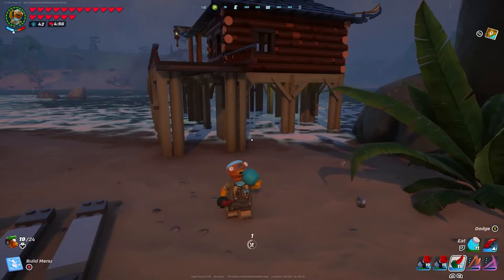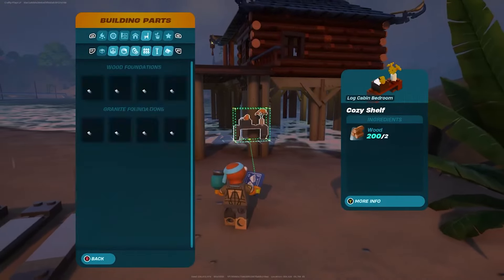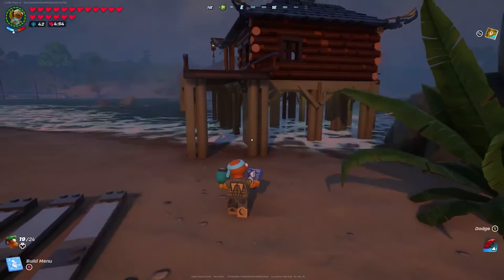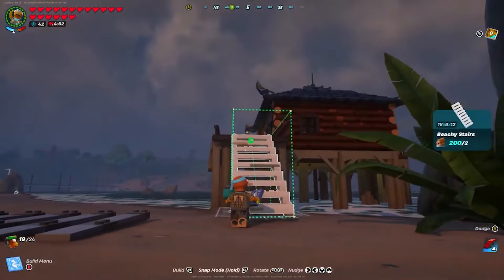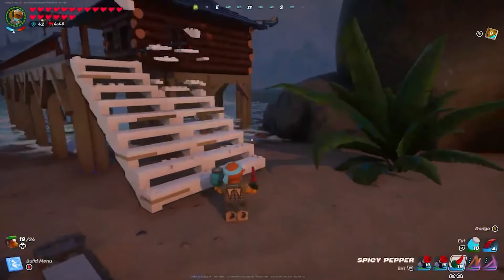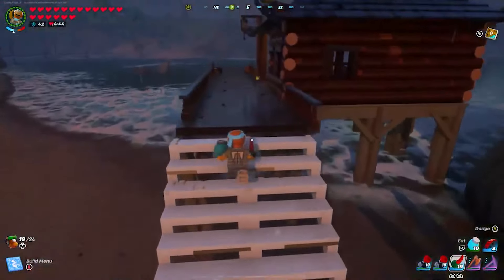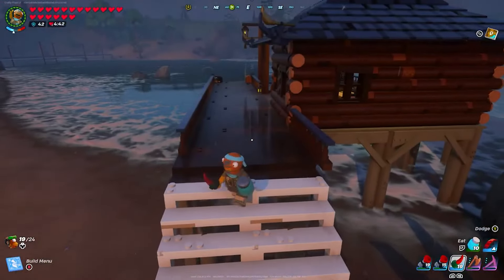Everything I had set up here was done with dark wood or just wood in general and it had more of a cabin feel than an actual shore biome feel. Now we have these all white beach stairs which look really nice in the game, so I actually want to start off with these all white stairs that they gave us.